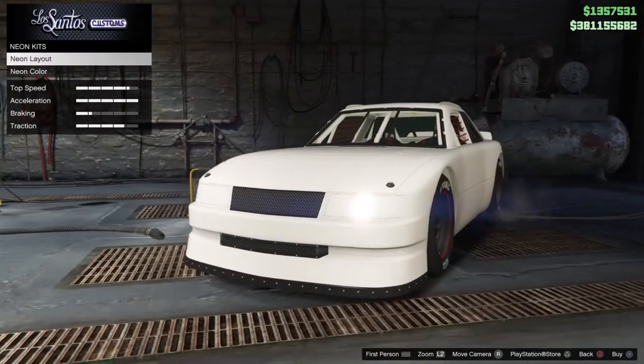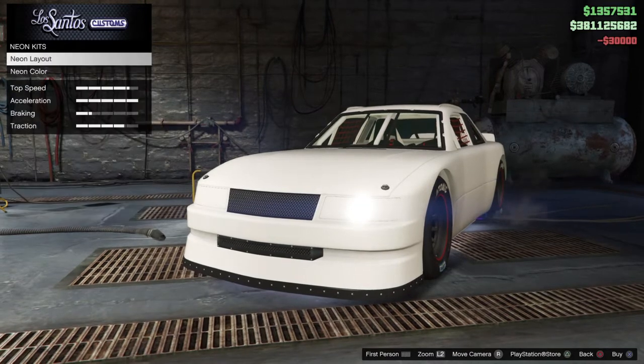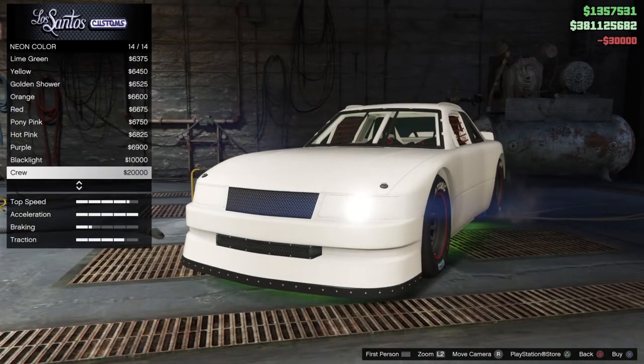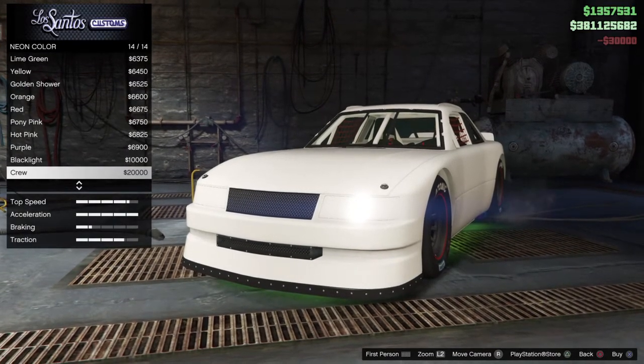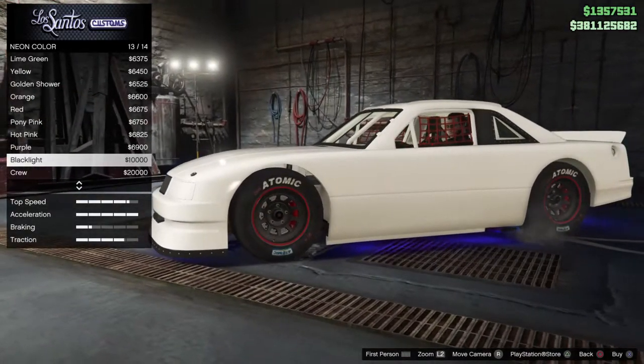For lights, we can only get a neon kit for $30,000, and neon color is $20,000 for the crew color. We're going to go with the black light.